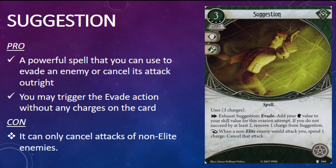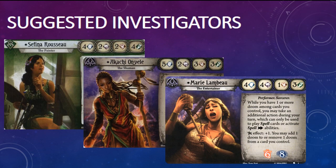The second rogue card in the pack is Suggestion. It's a three-cost asset that will set you back four experience points. It has willpower and agility skill icons and the Spell trait. It uses three charges and takes up the arcane slot. You may take an action to exhaust Suggestion and evade, adding your willpower skill value to your skill value for this evasion attempt. If you do not succeed by at least two, remove one charge from Suggestion. You may also trigger Suggestion's response: when a non-elite enemy would attack you, spend one charge to cancel that attack. Suggestion is the first spell in the rogue class — it's a powerful defensive option for investigators with mystical inclinations.